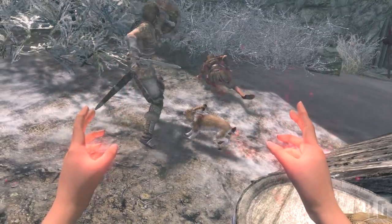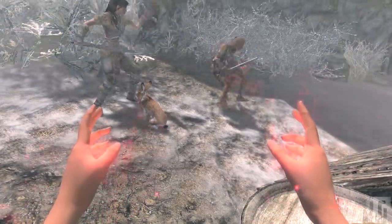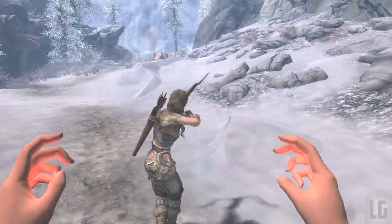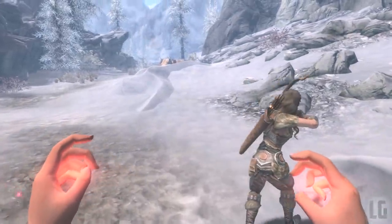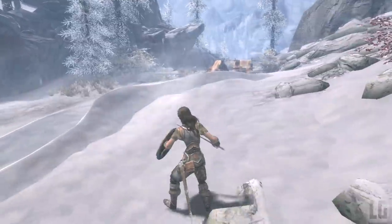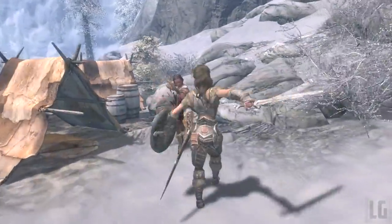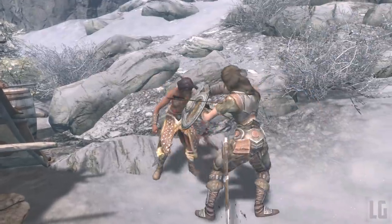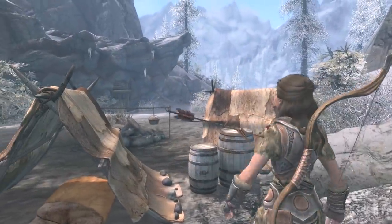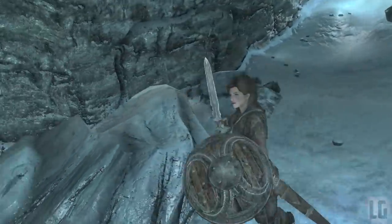Here is a list of all the perks your housecarls will now use. For one-handed: Armsman, Bladesman, Bone Breaker, Hack and Slash, Dual Flurry, Fighting Stance, Critical Charge, and Savage Strike. For two-handed: Barbarian, Deep Wounds, Skull Crusher, Limb Splitter, Champion's Stance. For heavy armor: Juggernaut, Well Fitted, Tower of Strength, Fists of Steel, and Cushioned. For light armor: Agile Defender and Custom Fit. For block: Shield Wall, Power Bash, Deadly Bash, Deflect Arrows, Elemental Protection, and Block Runner. For sneak: Stealth, Muffled Movement, and Light Foot. For miscellaneous: Overdraw, Magic Resistance, Snake Blood, and Extra Pockets.